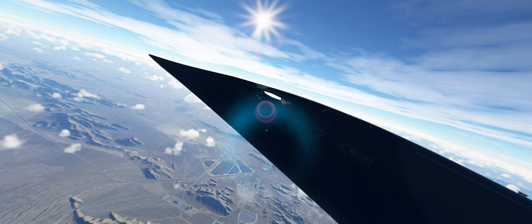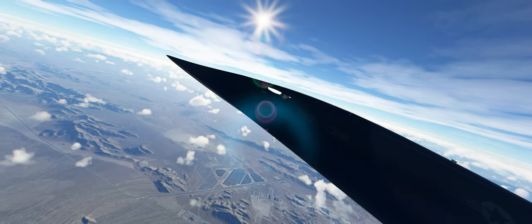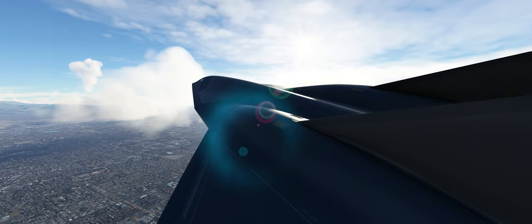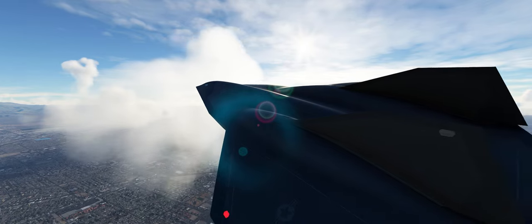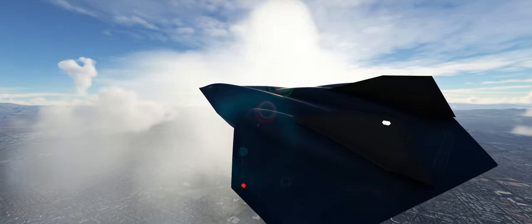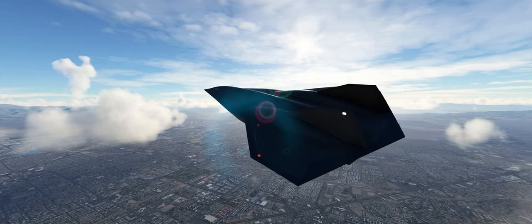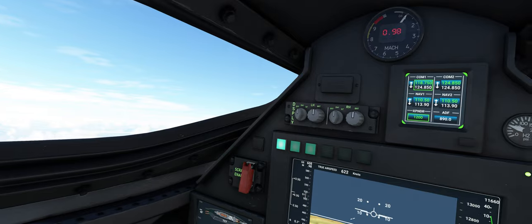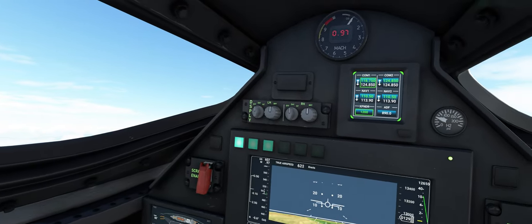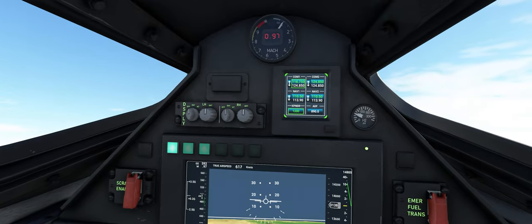For its introduction into Flight Simulator 2020, the plane has been beautifully modelled both in appearance and behaviour. Indeed, it was during the making of this video that we realised the game even goes as far as to simulate the sonic booms generated around the Darkstar's flight path as it moves. Whilst things tend to happen a lot quicker in the Darkstar's cockpit for obvious reasons, inside the cockpit is actually quite serene once you get used to it.